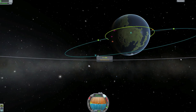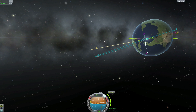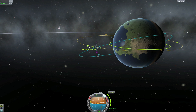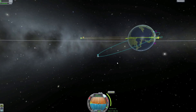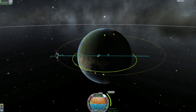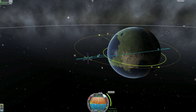We are going to bring this up to our ascending node where we will align the two orbits to be close to zero degrees difference. Just making small adjustments and planning everything with the maneuver nodes makes predictions a lot easier. We are at 0.2 degrees, which is more than good enough.